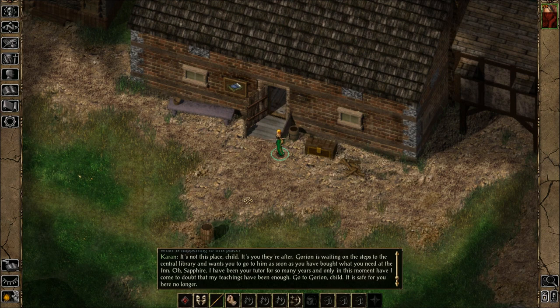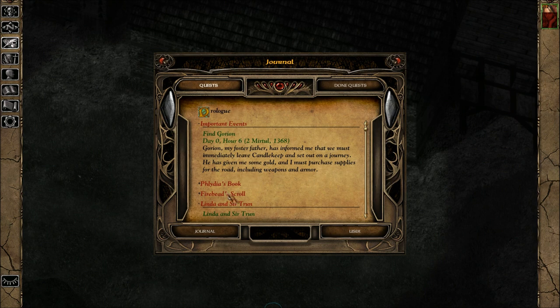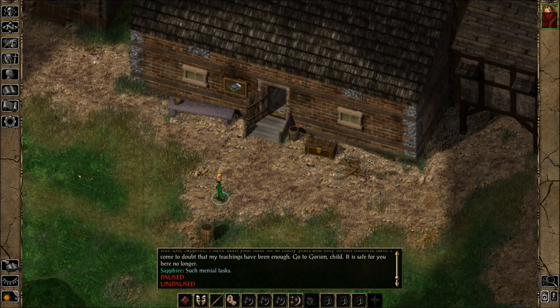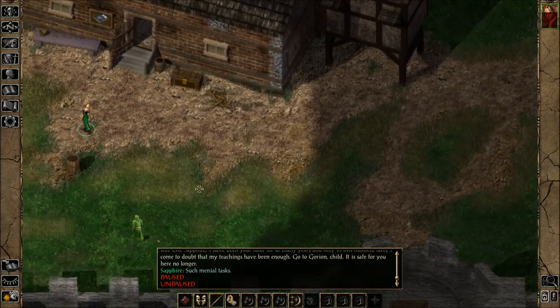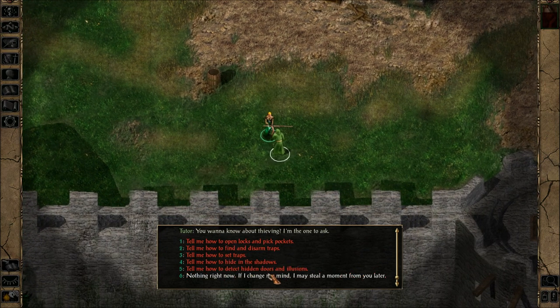And just like that, he's gone. Gorion is right to think we are no longer safe here, though I have no idea why someone would want to cause us harm. The attempt on my life may have been laughable, but I fear there will be more threats to come. It kind of hurt. I talked to him, didn't I?